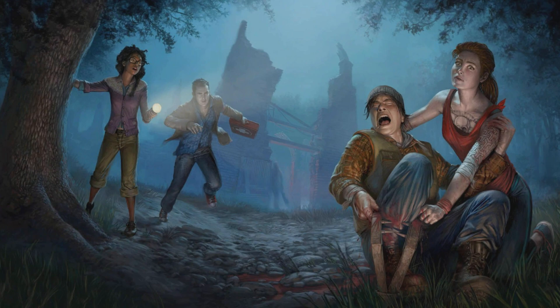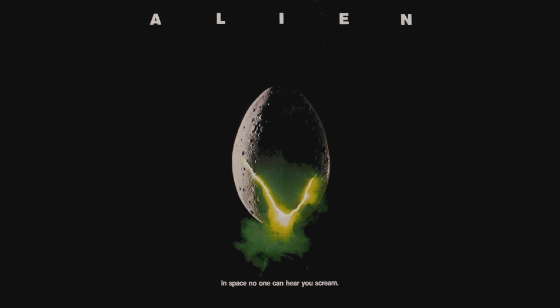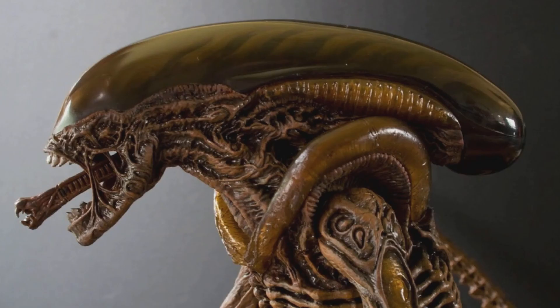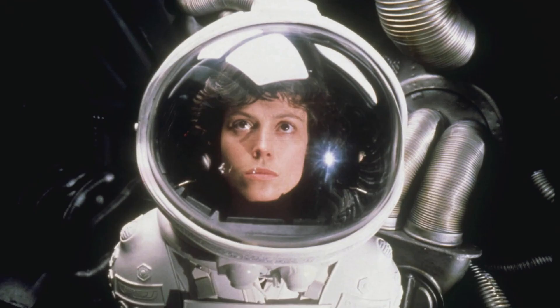The next chapter is none other than the Alien chapter. That's right, the next killer will be the Xenomorph. With this, we have gotten a few things from the hacker known as Apple Fool. We know the killer is the Xenomorph and the survivor is going to be Ripley.